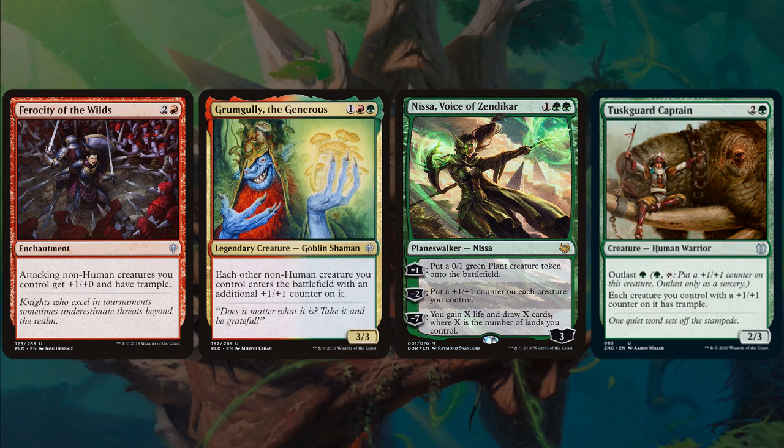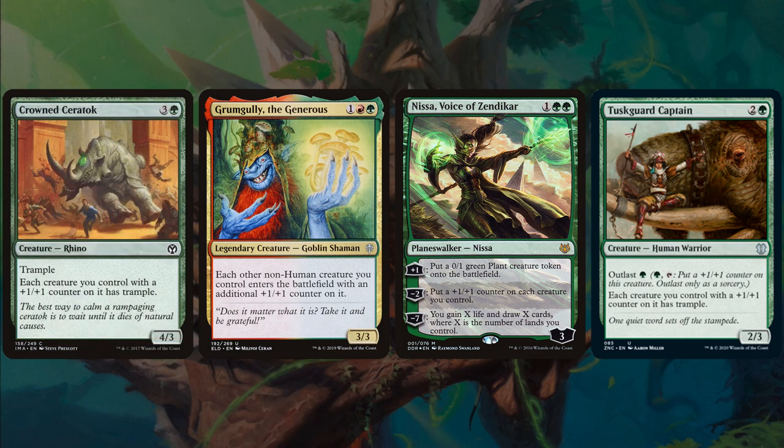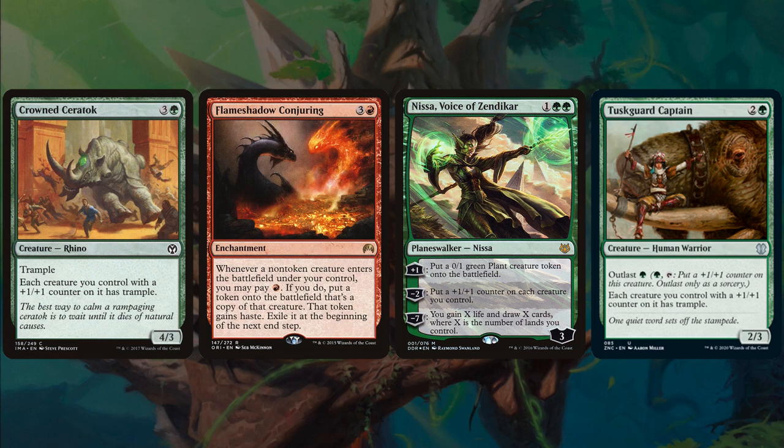Tuskguard Captain, 3 mana creature with outlast — green, tap, put a +1/+1 counter on this creature, outlast only as a sorcery. We'll rarely use that, but each creature you control with a +1/+1 counter on it has trample. Crowned Ceratok, a 4-mana 4/3 with trample — each creature you control with a +1/+1 counter on it has trample. Flameshadow Conjuring, 4-mana enchantment — whenever a non-token creature enters the battlefield under your control, you may pay red; if you do, put a token that's a copy of that creature onto the battlefield with haste, exile at the beginning of the end step. Paying one additional mana when you cast your commander to double your army seems pretty good, and doubling any other ETBs plus free combat damage is great.